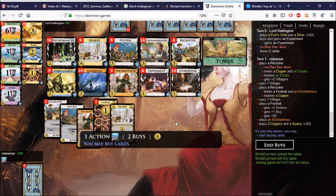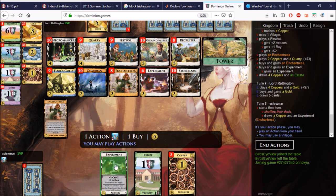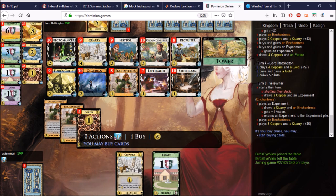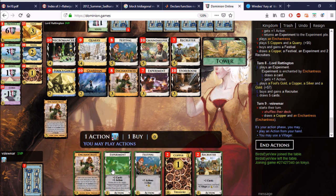Perhaps we want another Enchantress. We have five cards to go through here — let's get a couple of Experiments, hopefully getting around to the Recruiters one more time before going after the Groundskeepers more heavily. Here's an Experiment — it doesn't do that much, but we do get to stick an Enchantress into play. Now we're hitting well. With fewer Estates it's easier to get to five, so we'll take one more Festival and then move along into the Groundskeepers.